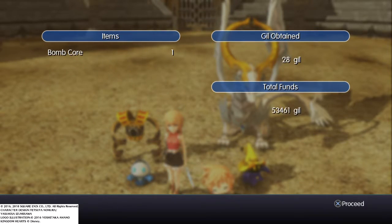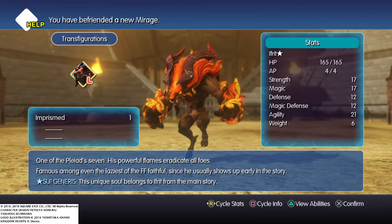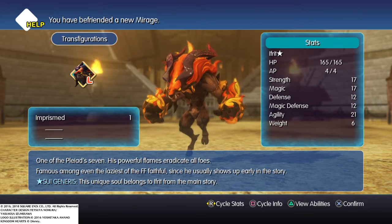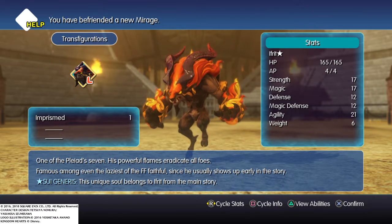And it's the story-specific star version of him too. And we got a bomb core. One of Pylade Seven's — his powerful flames eradicate all foes. He was among even the laziest of the FF faithful since he usually shows up early in the story. Yeah, that's true, he does.